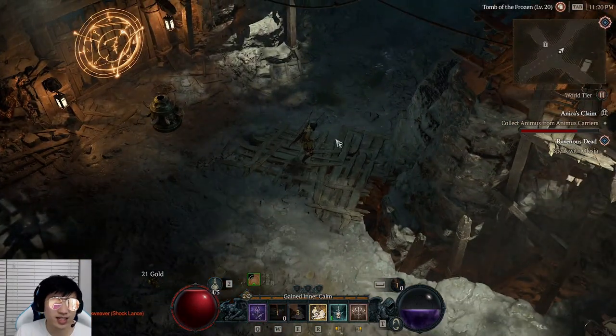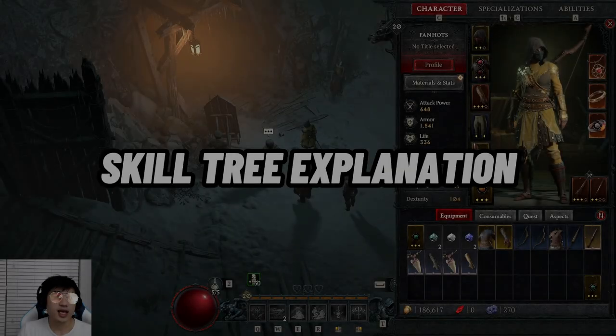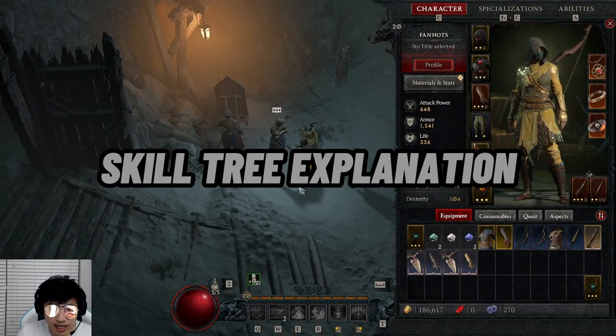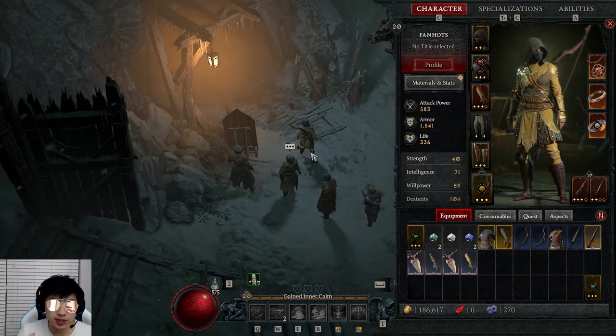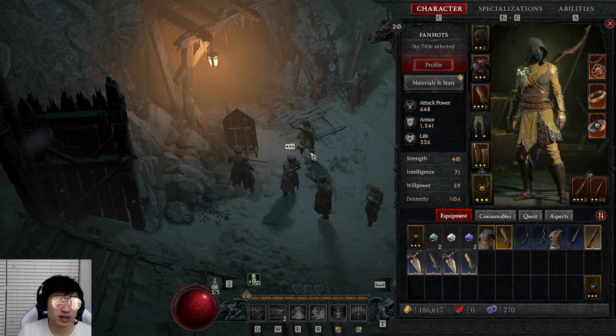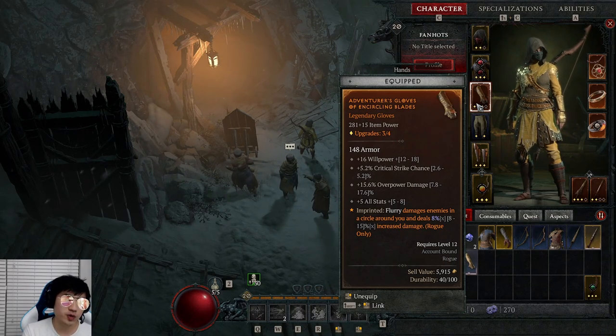Hope you guys enjoyed — stay tuned for the full explanation. Hey guys, welcome back. Today I wanted to show you guys the best early game starting build, super beginner friendly for Rogue. It's going to be a Rogue melee build, and we're going to be focusing on the imprinted aspect, Flurry.